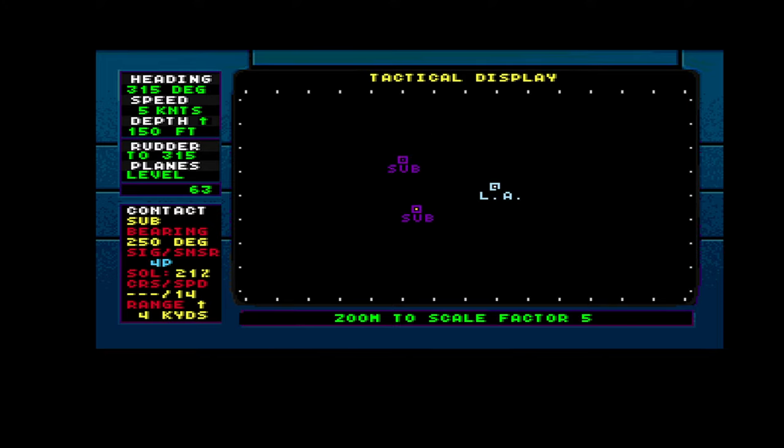Stay close to him. Set course 270. Speed up — we will find them. Speed up. They're out there, at 10 knots. It seems like they're going faster — at that speed they won't hear us. Go 15 knots.